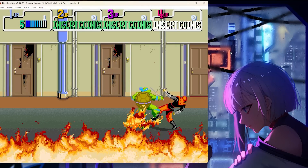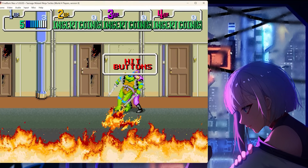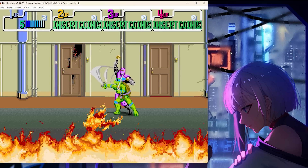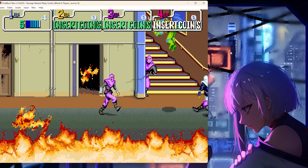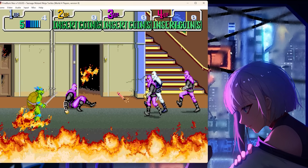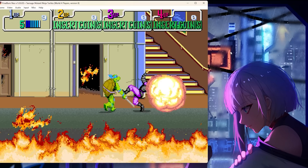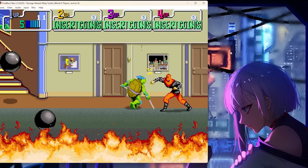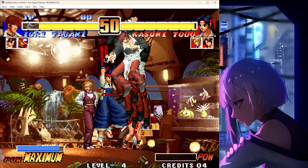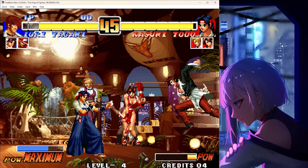For fans of classic and arcade games, Final Burn Neo — an emulator for CPS1, CPS2, CPS3, Neo Geo, and other platforms — has received a new update after years without changes, since 2021. Although it's unclear what was changed in this update, I recommend you update it; you can access the GitHub page via the link in the description. Hopefully this emulator will soon come to Android, where we face various issues with Neo Geo and arcade emulation.